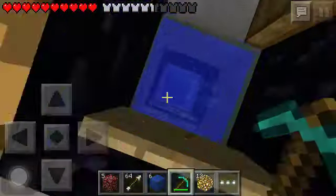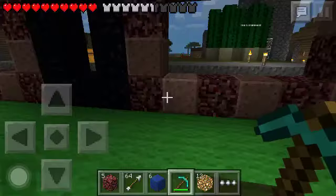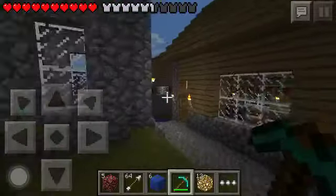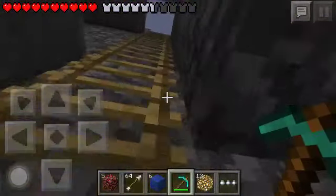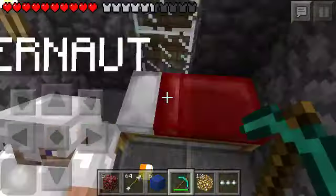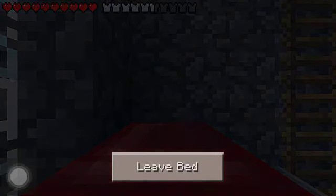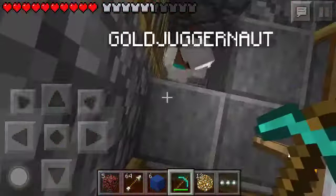We're gonna continue building. Let's go to sleep. We don't wanna do too much off camera because we don't have all the time in the world. Look at the cactuses at the cactus farm — that's how we got all our cactus. It grows pretty fast. And I thought of a nice cactus farm design. We're not gonna see it on camera — that'll be a surprise.